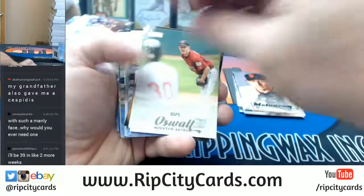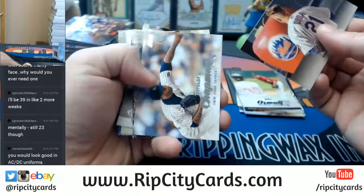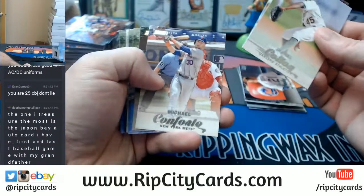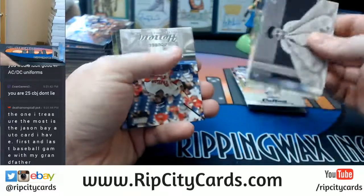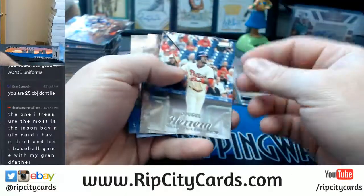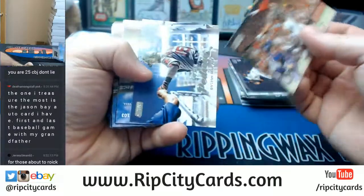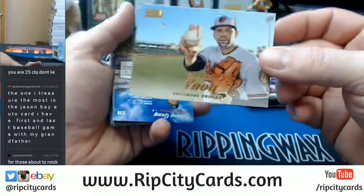39 in two weeks — enjoy it. 40 is the new 20. Nobody thinks they're an adult — nobody does. Eduardo Nunez, Giants gold variation. George Springer refractor Astros, and a gold Gabriel Noah Orioles.